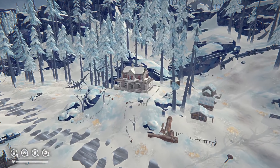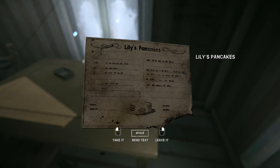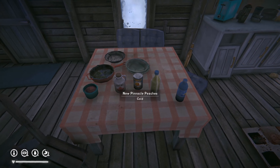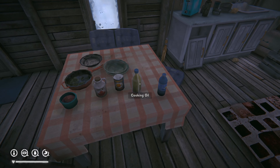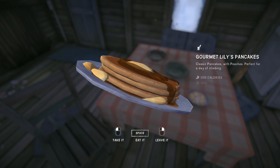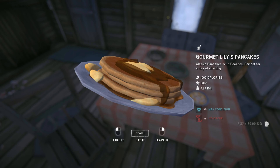Next we have Lily's pancakes, which can be found at Grey Mother's house in Mountain Town. Lily's pancakes require the skillet, acorn grounds, maple syrup, one can of peaches, oil and water. Its effects and calorie content are identical to that of the Camber Flight porridge. The only difference is that the pancakes do not provide a warmth bonus.